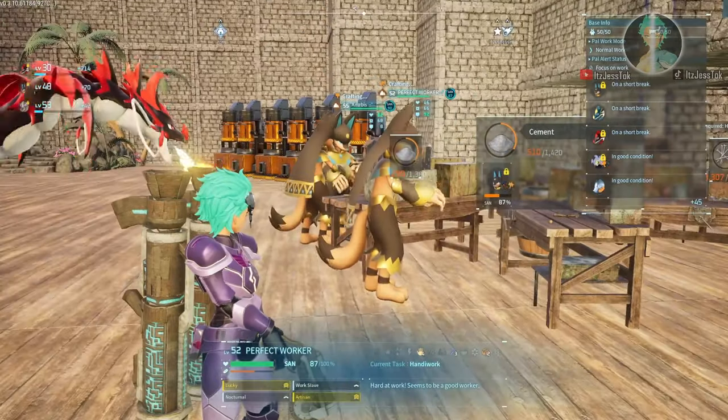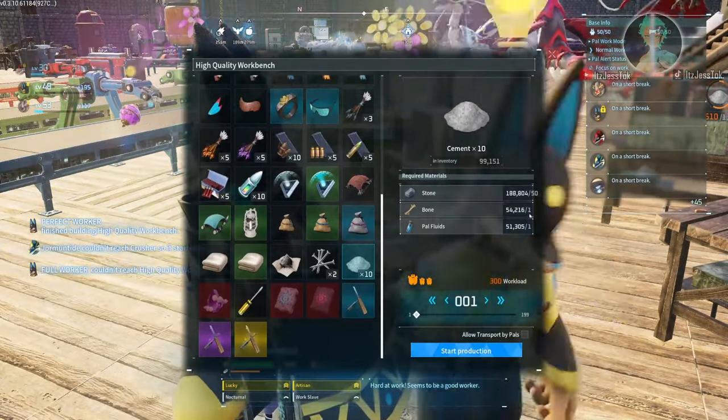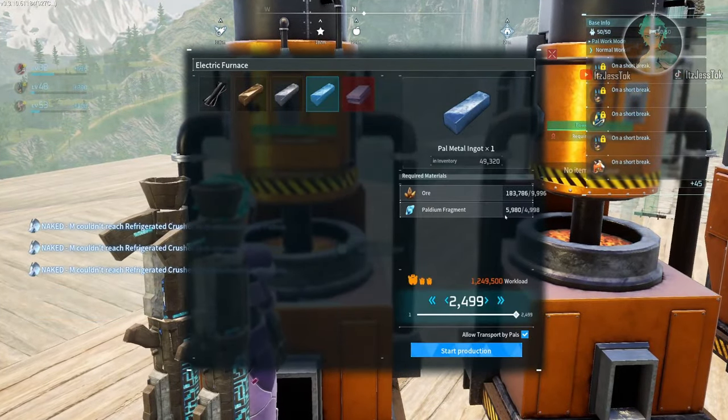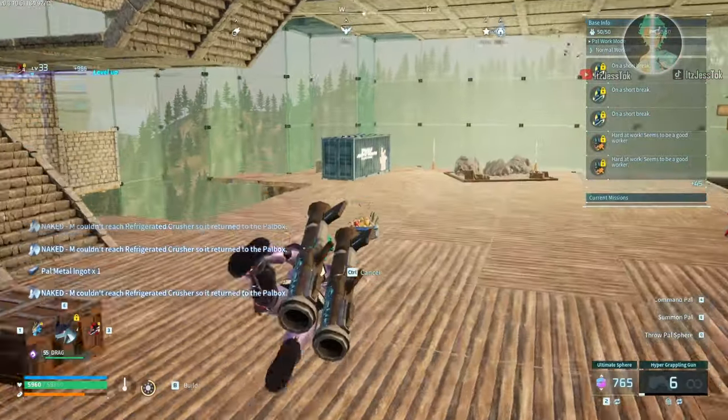These are called cement wheels. I use cement wheels in a pattern with a barrel in the center — pals that make the cement will just put it in there. Cement is very taxing, lots of materials. These are the pal ingots with the furnace, and these are the Suziers and Kelpsies in a ranch.